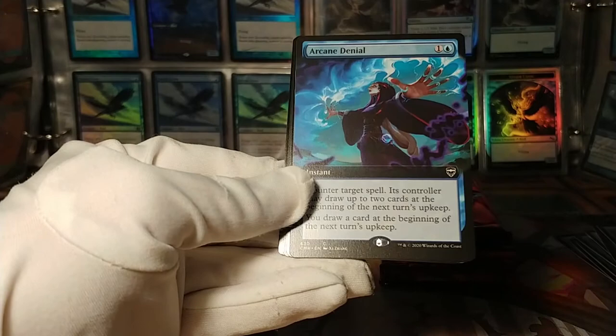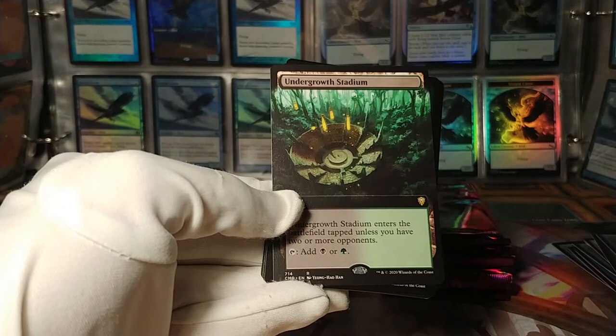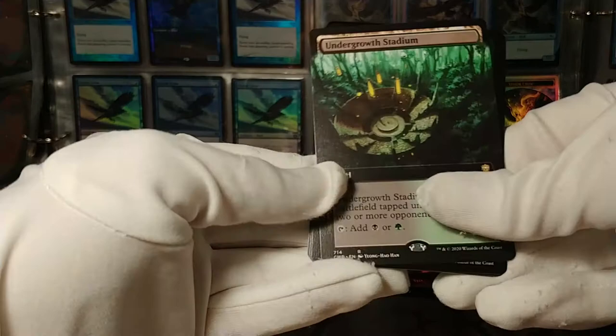We've got an Arcane Denial — full art. Getting into the crazy stuff here. Full-art Undergrowth Stadium — from the second half of the Battle Bond land cycle. Enters untapped if you have two or more opponents. Quite good — I actually want these.